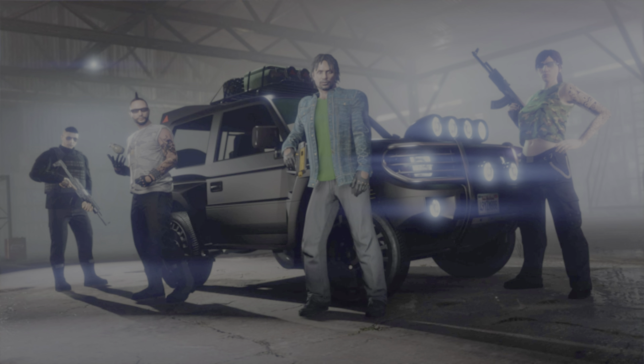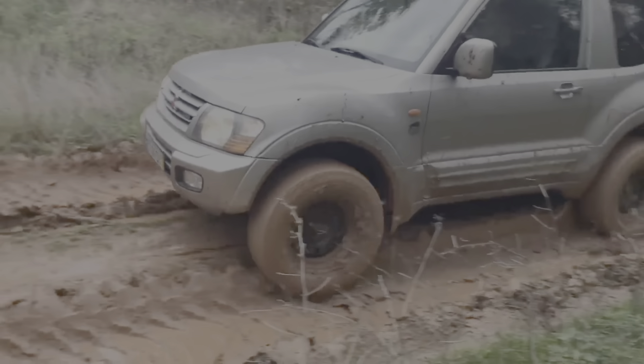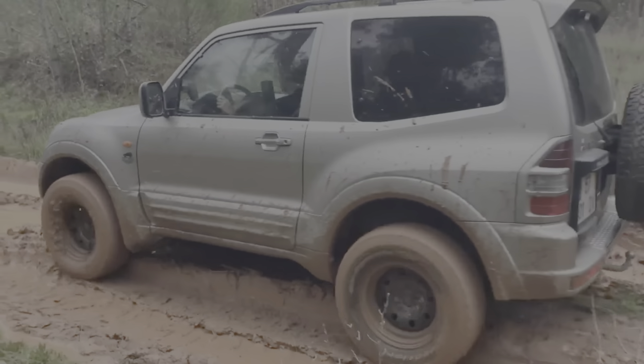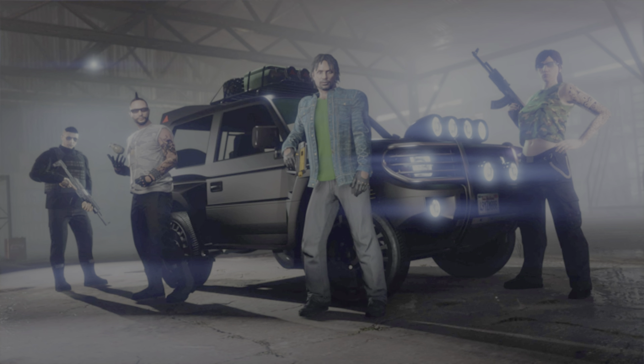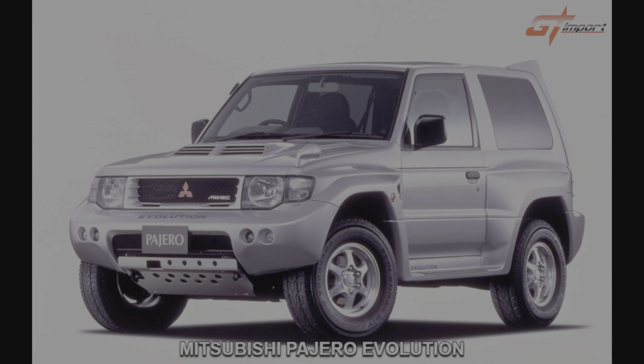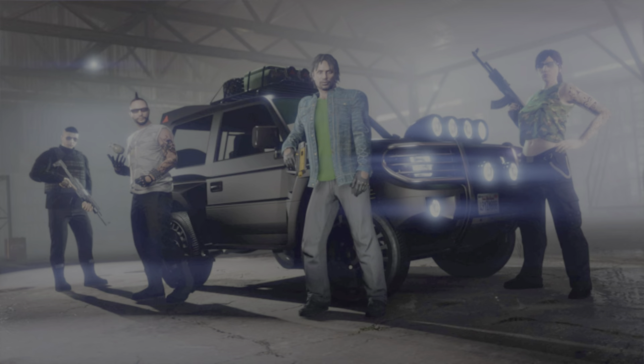On terminera avec le dernier véhicule — c'est le 4x4 que vous voyez en fond. J'ai bataillé pendant un moment avant de trouver le modèle exact. Il y en a qui disaient que c'était un Nissan Patrol, d'autres un Pajero classique, mais en cherchant davantage je suis tombé sur le Mitsubishi Pajero Evolution. Je trouve qu'il lui ressemble énormément avec les ailes bombées à l'arrière, la ligne des portières, le petit béquet à l'arrière, et l'avant avec le pare-choc.